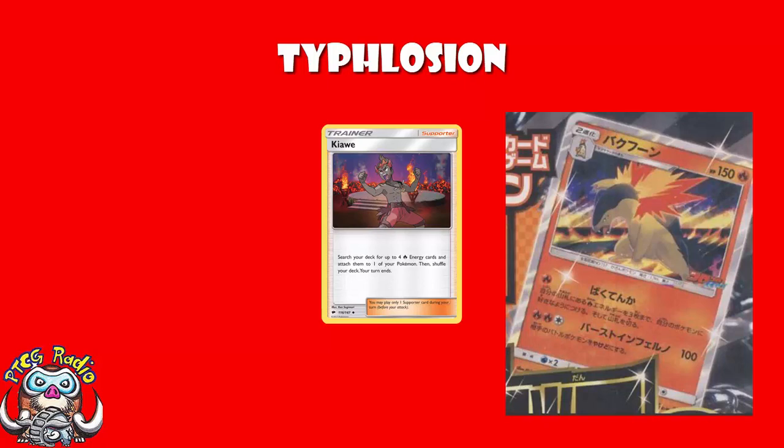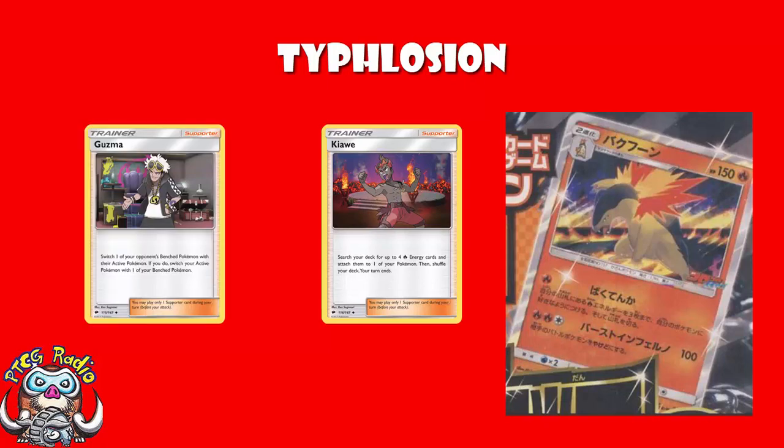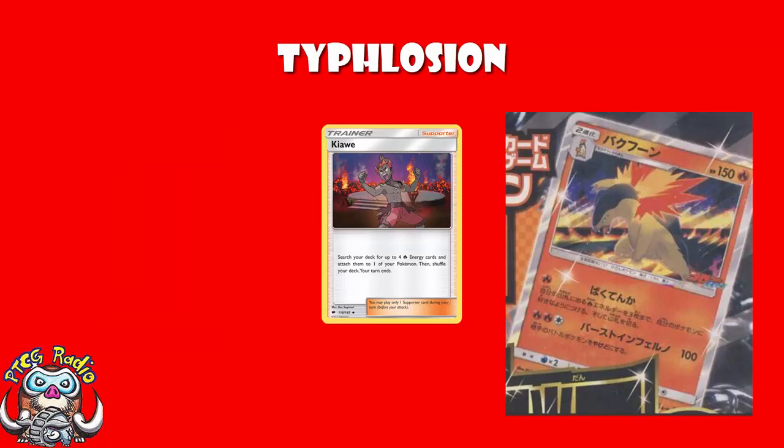Here's the thing: if you use Typhlosion, you can use another supporter in the meantime — maybe a Guzma to stall, or a Cynthia to draw some cards. If you use Typhlosion, you've got something in the active that can take a hit, whereas with Kiawe you've also got to think about what your active Pokémon is. And although Typhlosion accelerates three energy to anywhere on the field, Kiawe accelerates four energy but only to one specific Pokémon. There are advantages.